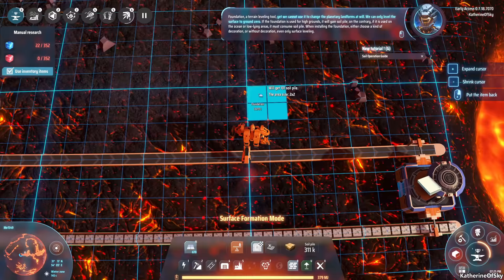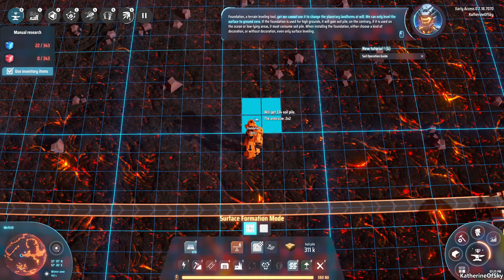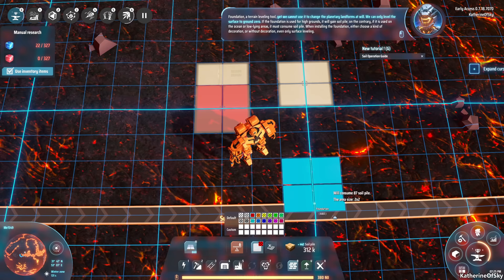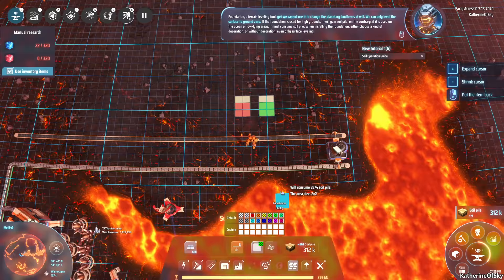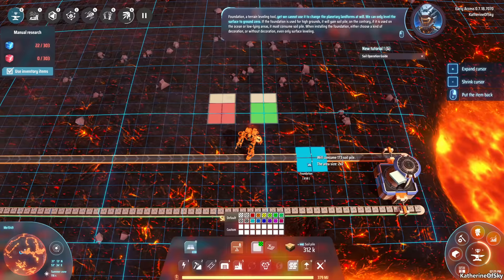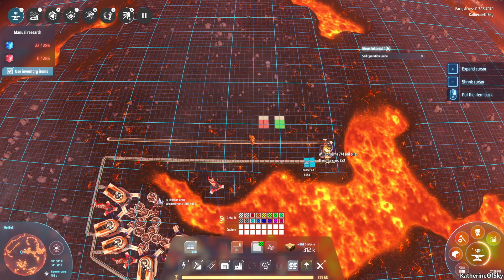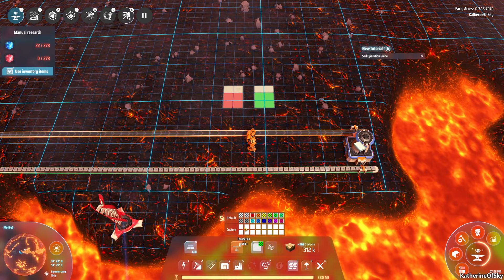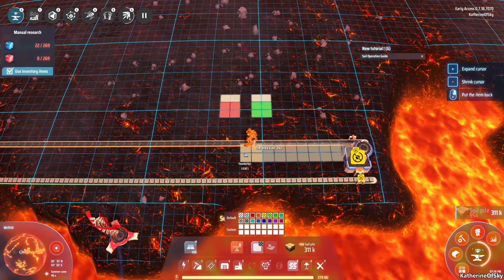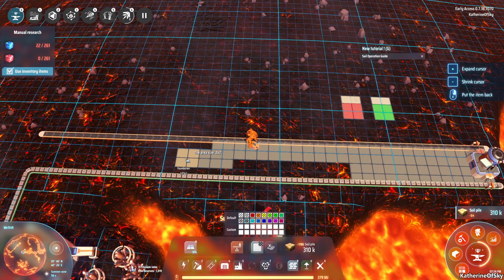We're going to do some environmental modifications. This gives us a good chance to look at some of the new things. There are two different textures you can use, and if you want to unlock a color you can choose red, green, or whatever. Avon and I were talking about this - it could be a good way to write on the planet in color, or to color-code different manufacturing areas. For example, if I had a space making extra stuff I'd color it gray so I could identify it at a glance.